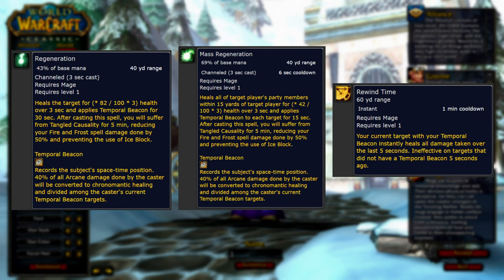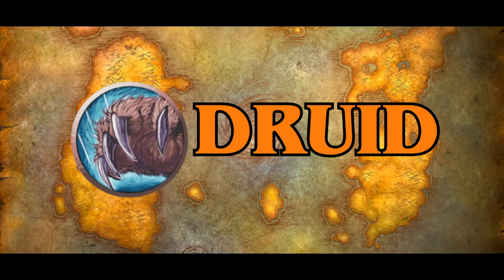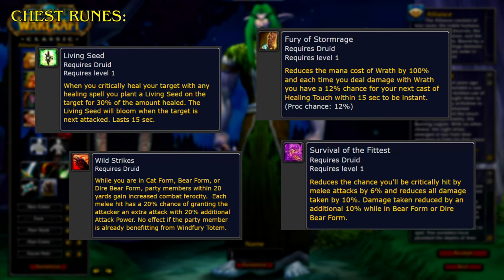Up next is the Druid. Starting with the chest runes, we have Living Seed. When you critically heal your target with any healing spell, you plant a Living Seed on the target for 30% of the amount healed. The Living Seed will bloom when the target is next attacked, lasting 15 seconds. Wild Strikes: when you are in Cat form, Bear form, or Dire Bear form, party members within 20 yards gain increased combat ferocity — each melee hit has a 20% chance of granting the attacker an extra attack with 20% additional attack power. This has no effect if the party member is already benefiting from Wind Fury Totem.